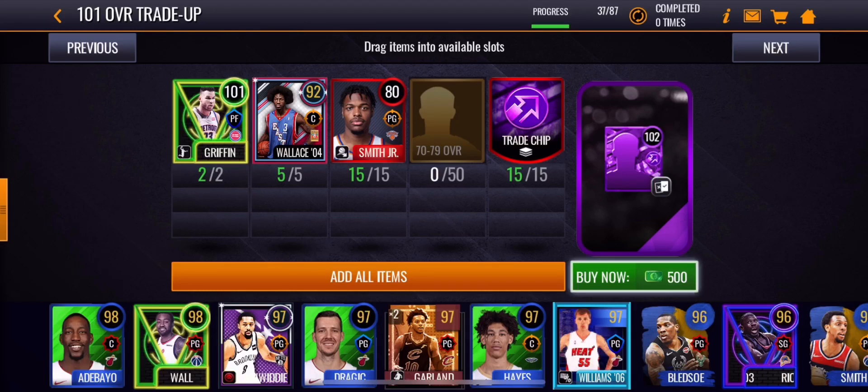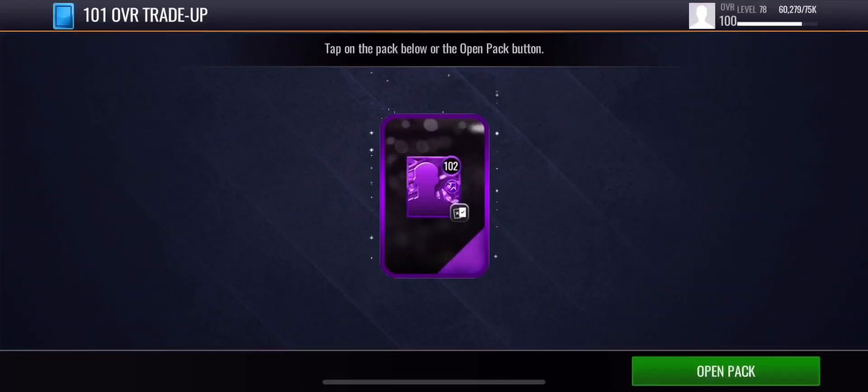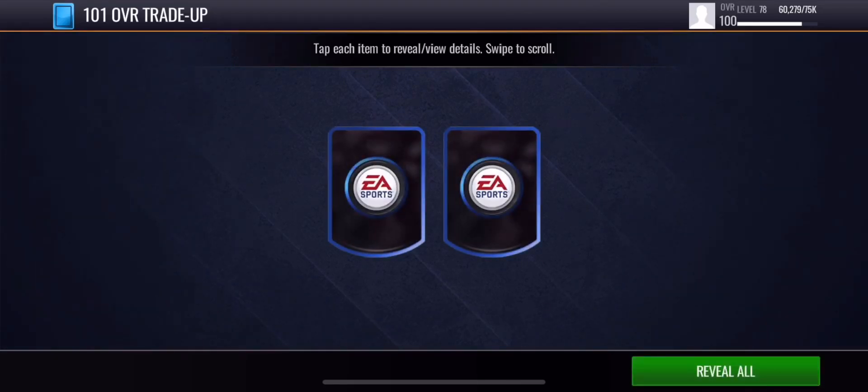I'm gonna go right ahead and open up this pack. I'm gonna spend 500 cash — I didn't really want to buy the goal players because they're going for like 15,000 coins. Let's open up this pack; hopefully we'll pull something good. I really want that Luka.